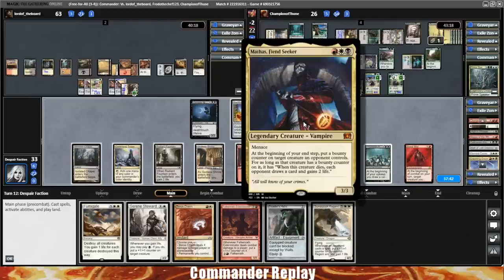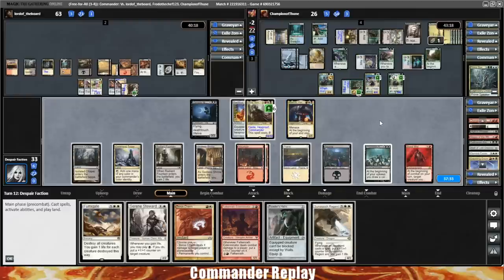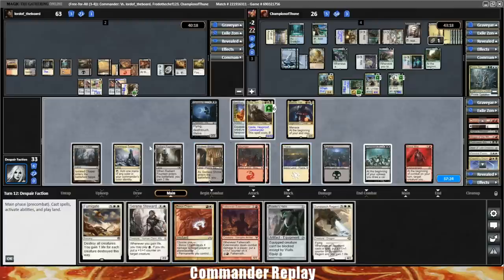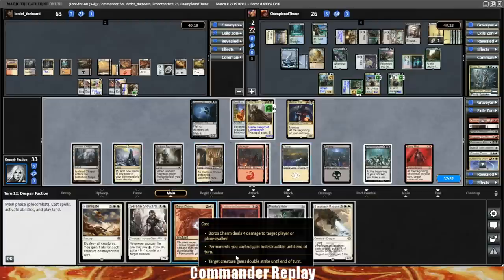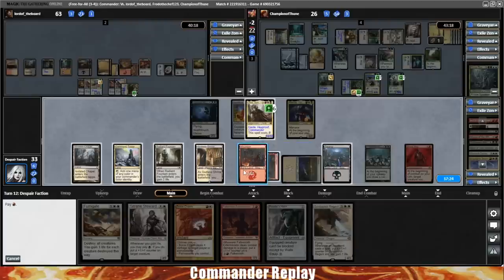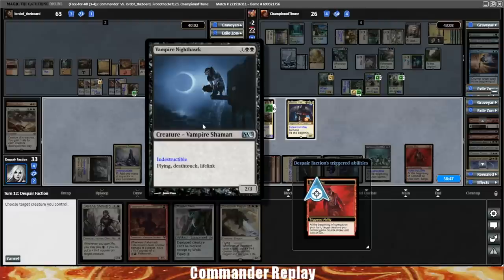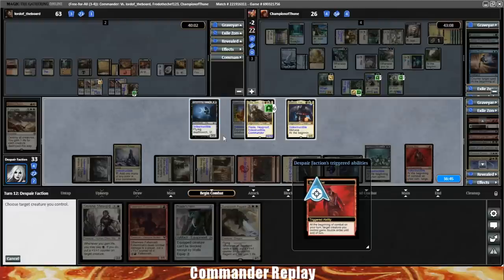I'm looking at Cradle of Vitality — on its front half it seems like it's probably good in a Leisha deck, but it's super mana-intense. You can just play a Blackblade Reforged and do essentially the same thing. In its current state, this deck does not have enough excess mana production to take advantage of a card like this. I could see it being good late game, like turns 10-12-15, where you should have a lot of mana and can turn small creatures into big creatures.